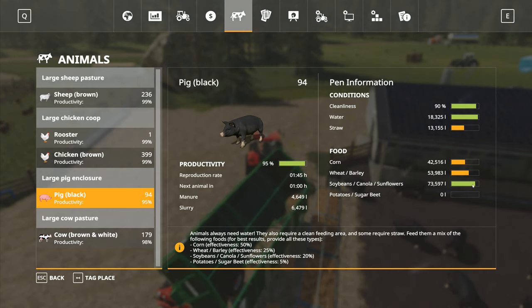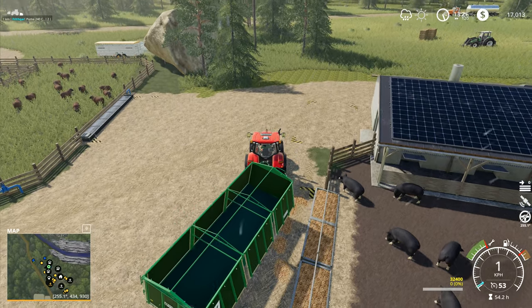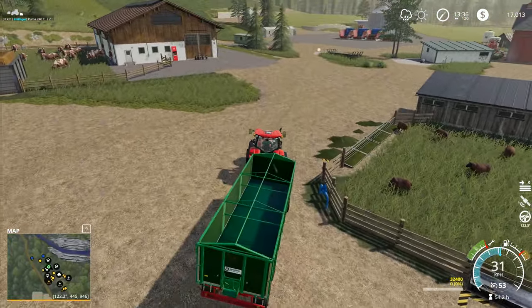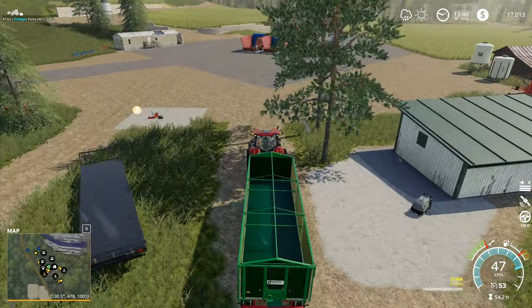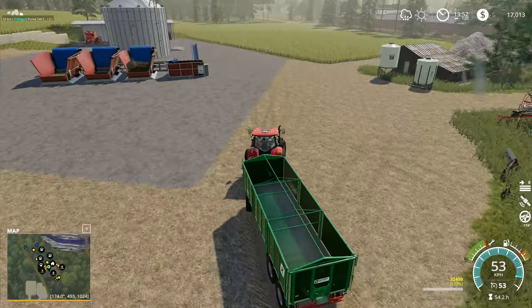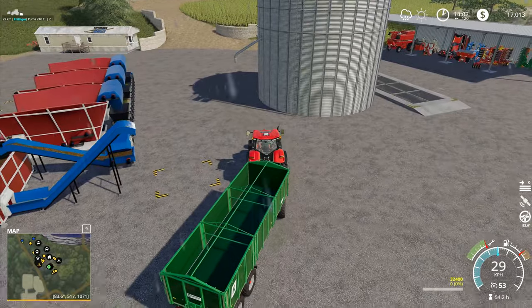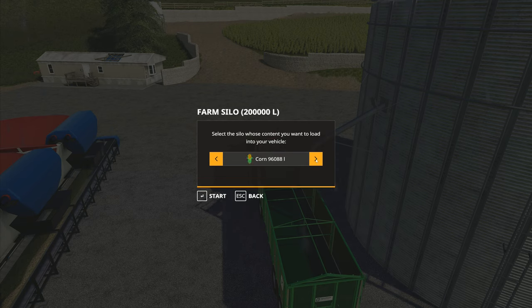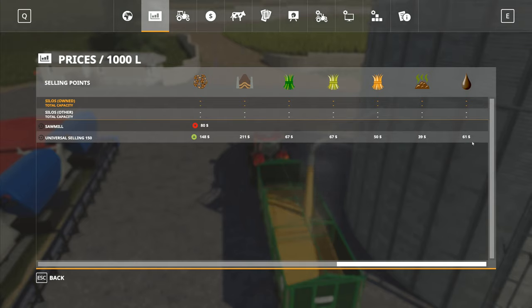In go the soybeans, canola, sunflowers - that's going to fill that up very nicely. We've got 60,000, 70,000 liters in there and there goes the last of it - 73 and a half thousand liters in there. I'll now go and get corn - we're going to need quite a bit to properly fill it up. That's going to be two trailer loads for the corn. We also need some sort of overloader to easily get into the manure and stick it into the trailer.